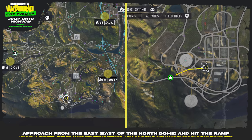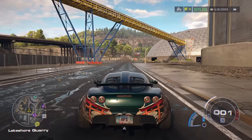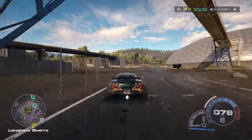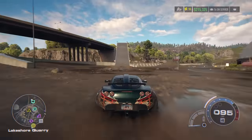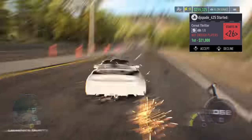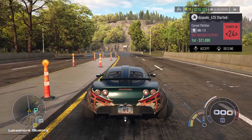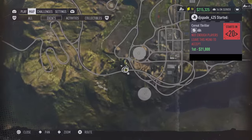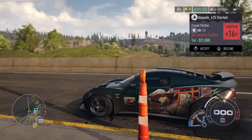The next evasion location is a jump onto the highway again, this time in the lakeshore quarry area. Approach from the east and hit the ramp — it's not a traditional ramp but a large construction conveyor, and it will allow you to jump a large distance up onto the highway above. This usually lets you get rid of the cops. If something spawns on the highway you have to deal with that, but the ones on your tail you should be able to shake.